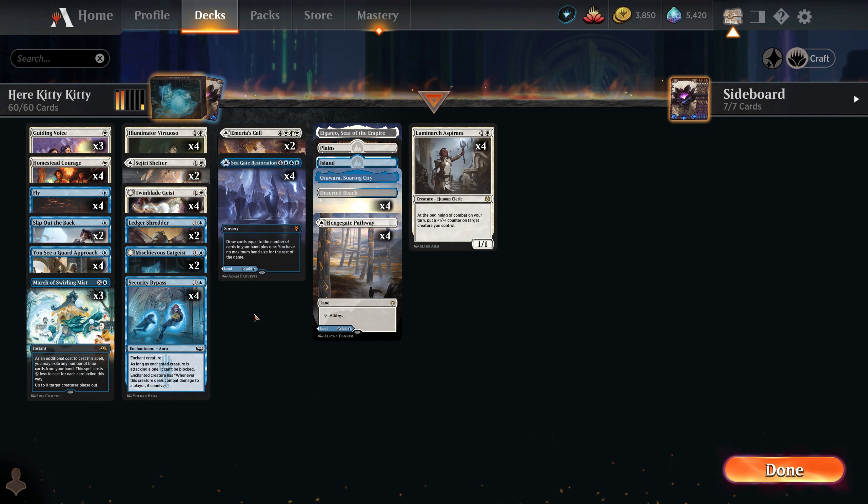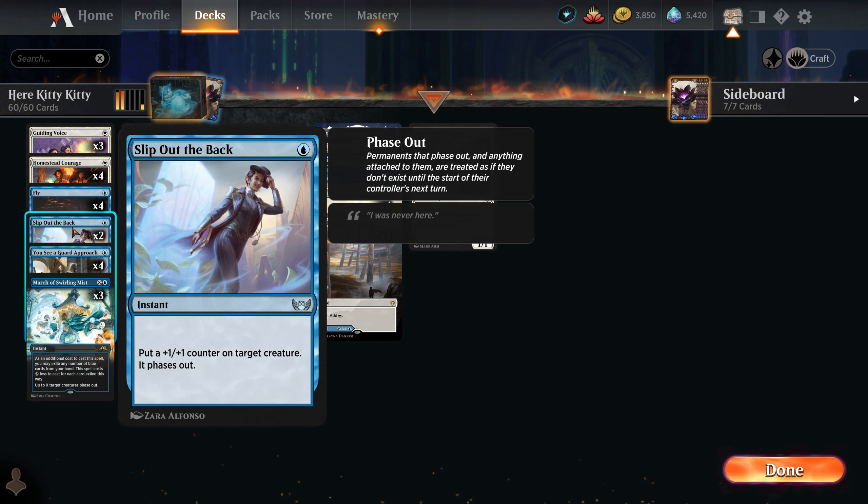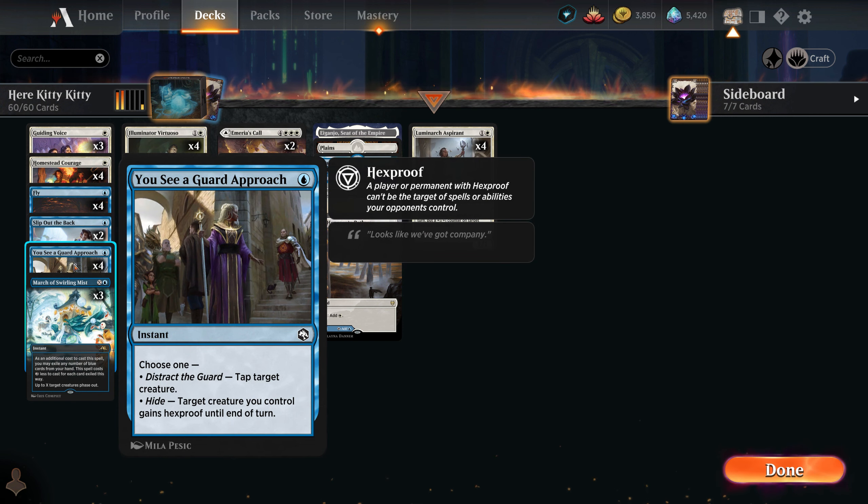We are now in the decklist for 'Heart of Darkness.' This is kind of a mono-blue shell, but basically you want to put as many counters on double strikers as you can and kill the enemy as quickly as possible. We have a lot of protection like Sejiri Shelter, and most importantly 'Slip Out the Back' — a very good new card that puts a counter and saves our creature, serving two purposes at the same time.